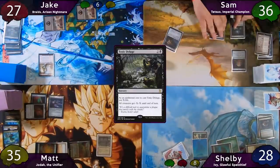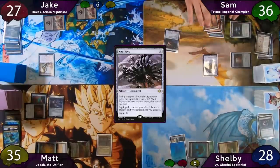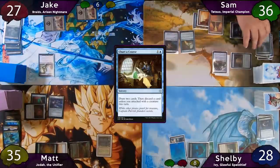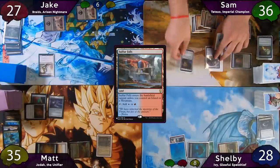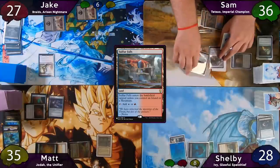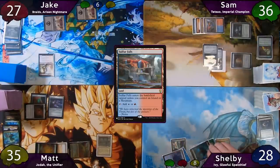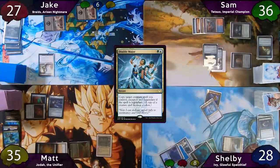Sam decides he wants to tap for three and cast Nettlesis, attached to a 0/0 germ when it enters. He then casts Chart of Course, drawing two cards and discarding a Fabricate. He plays a Sulfur Falls, then taps for two to equip his Basilisk Caller to the germ token. The turn passes to Shelby, who complains about drawing only lands, then taps for six to recast Ivy. With Ivy still on the stack, Shelby Double Majors her to get a non-legendary token copy.